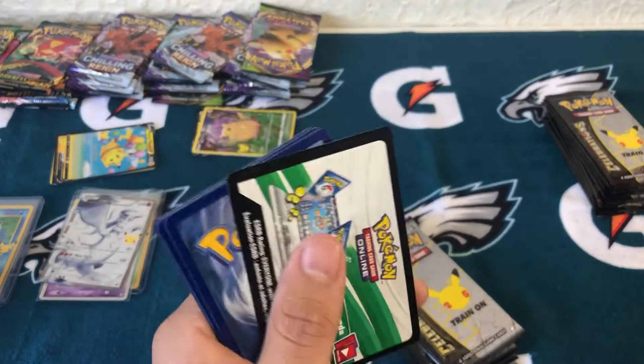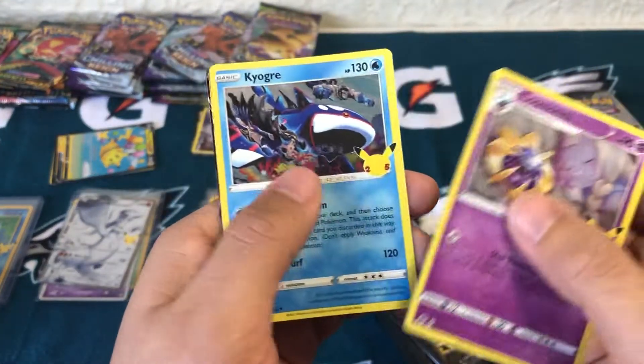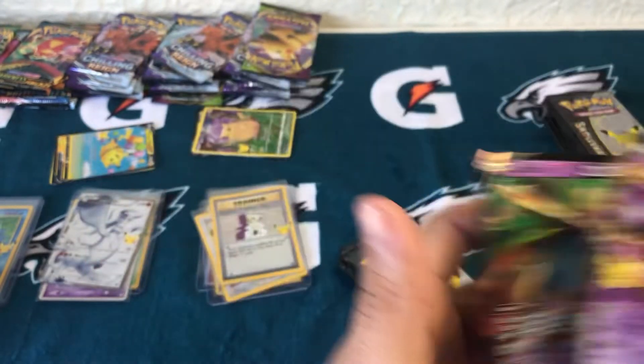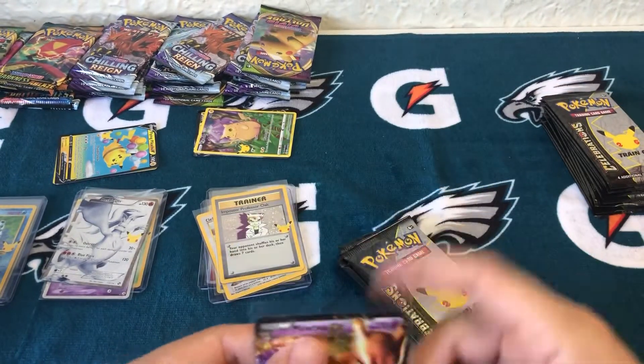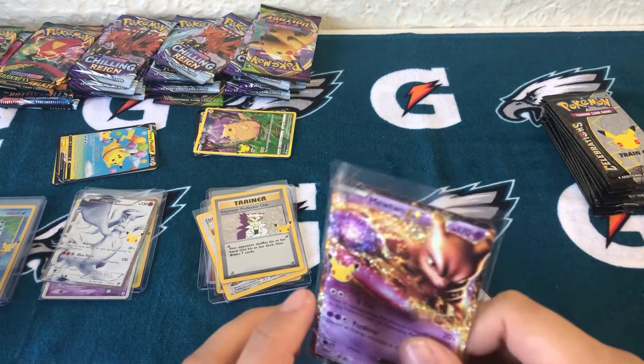Now it's back to white cards. Kyogre - Mewtwo EX! There we go, I like that a lot. I will take that. I forgot about this one in the set - have not pulled this one yet. Box four is already starting off pretty nice.